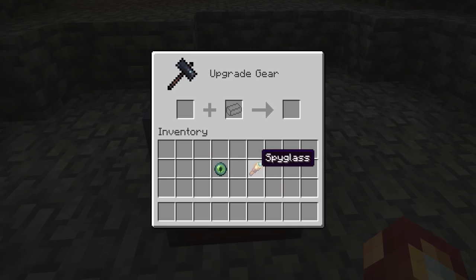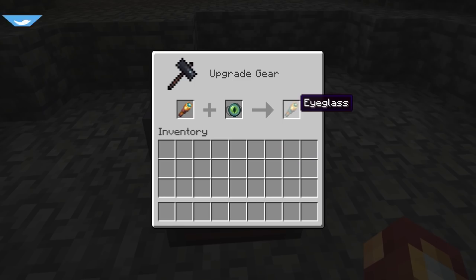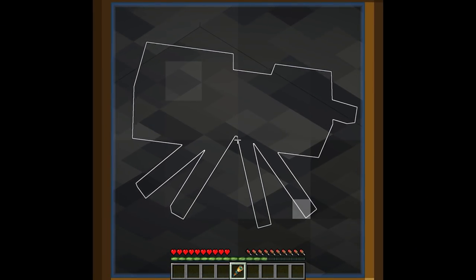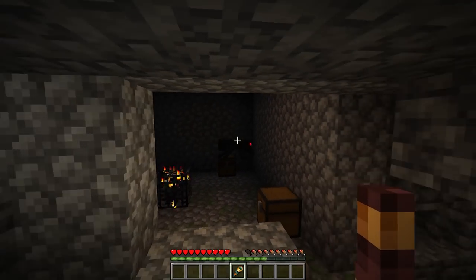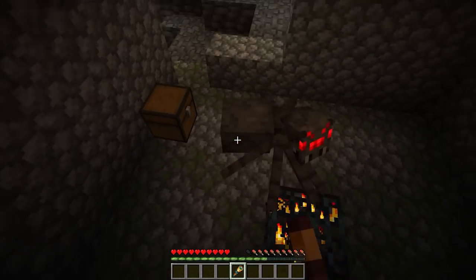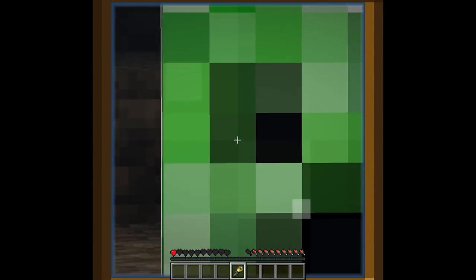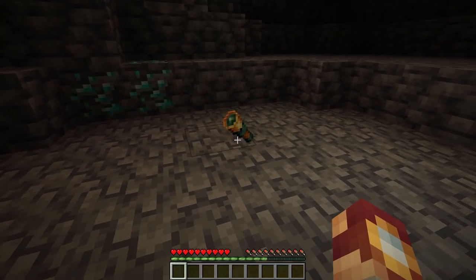I spy with my little eye an upgrade for the spyglass — an eyeglass. What if I told you that the eyeglass allowed you to find mobs hidden behind walls? This could be really useful because using the eyeglass, we were able to find a spider mob dungeon. And the best part is that you can use it to find mobs hidden in the darkness. And that, my friends, is the eyeglass.